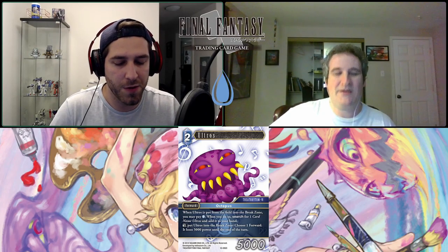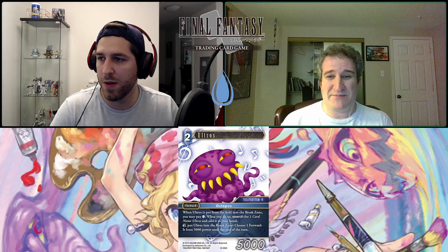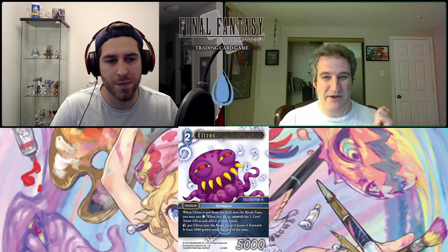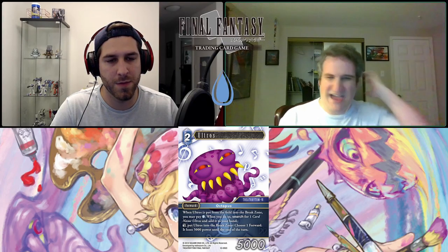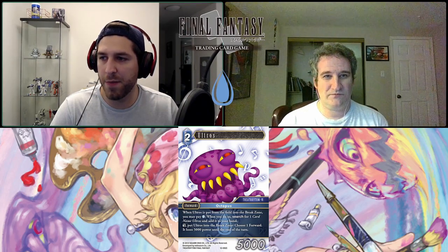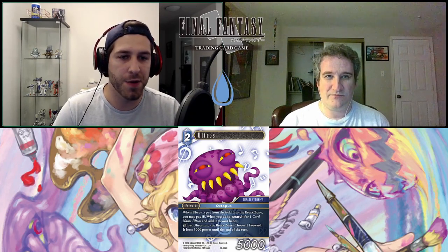This card is very specific in what you use it for, but it's awesome. Ultros can only get stronger with more printings. My favorite part is as a blocker: if he's been on the field more than one turn, you can block an attack, then on the stack tap him and break him — shrinking that very forward that blocked or another forward to prevent it from attacking. In the case of Ultros blocking and putting himself to the break zone, you're doing that before damage calculation, so he discourages other attackers by lowering their power.